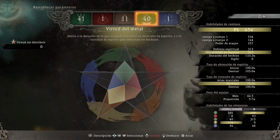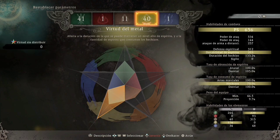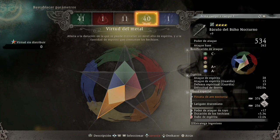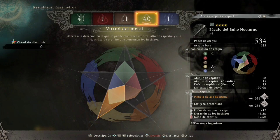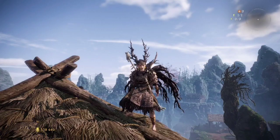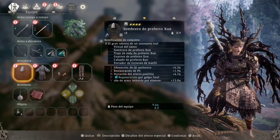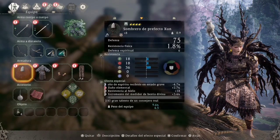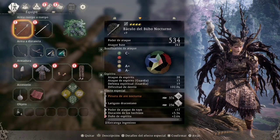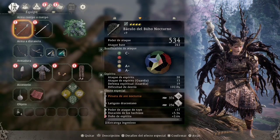Virtud de tierra 11 para darnos un equilibrio del equipo y del peso. Vamos a llevar la virtud del metal ya que el arma va a escalar muy bien con ella. Este báculo también escala con la virtud del agua. Les traigo esta pequeña build y voy a enseñar cómo conseguir el báculo y el set que vamos a llevar, y qué estadísticas nos dan.